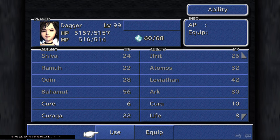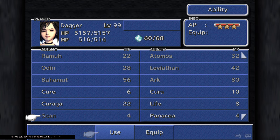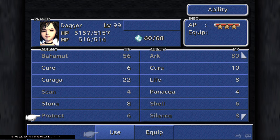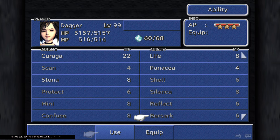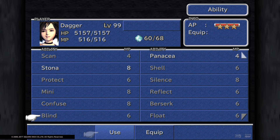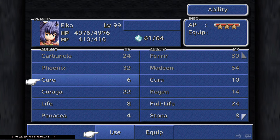Now Dagger has the following spells that Eiko can never learn: she has Scan, Confuse, Berserk, and Blind. Those are the spells that Dagger has that Eiko doesn't.